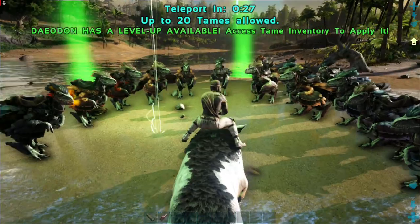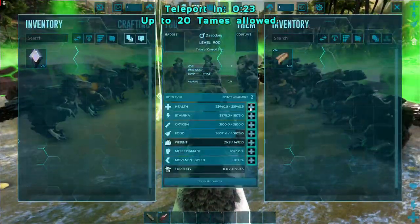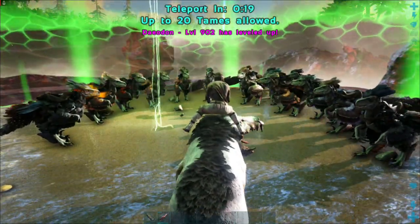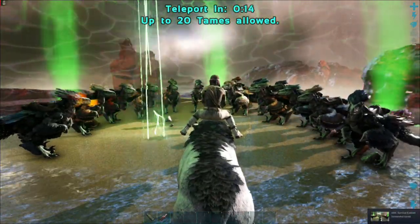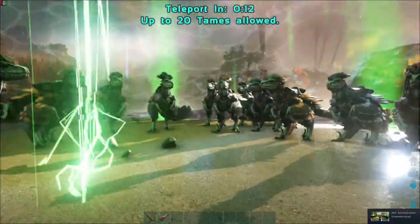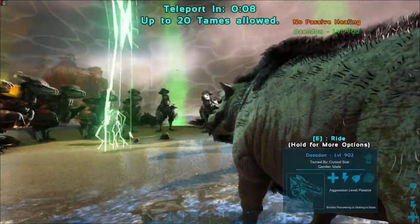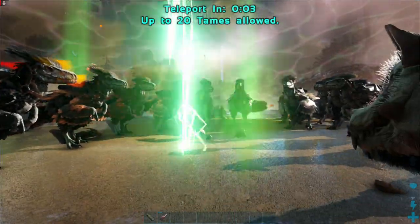I'm going to hop on him right now because I always take a picture before we start — it's just something I enjoy doing. We're going to go ahead and level up food, why not. Take a screenshot — smile, boom. As you can see I've got these deinonychus and we're going to go into this boss fight. With the deodon, you're just going to ride him and use your secondary attack in order to heal your deinonychus.